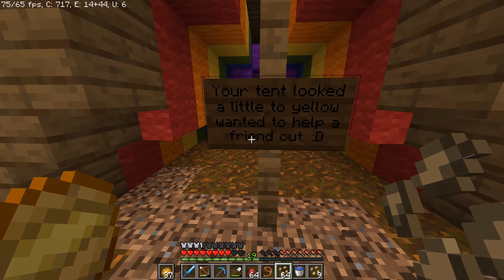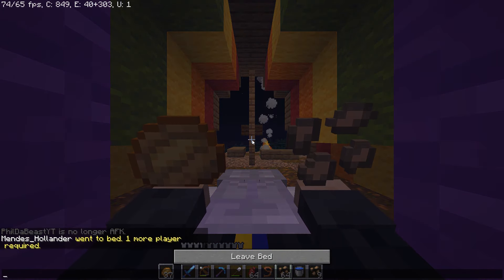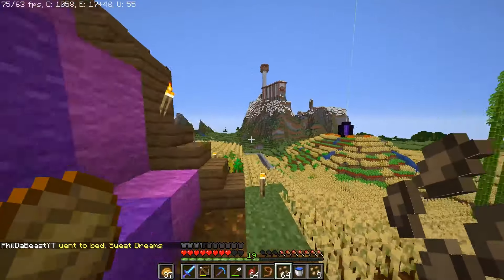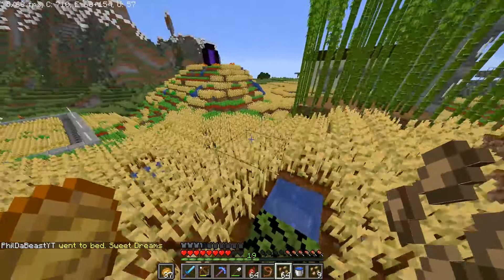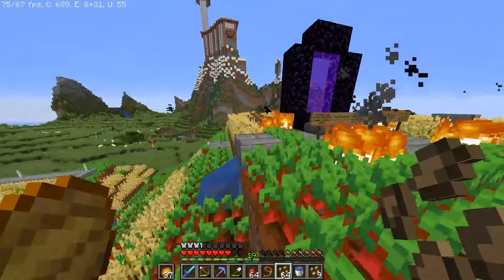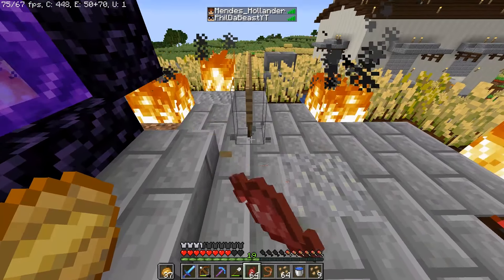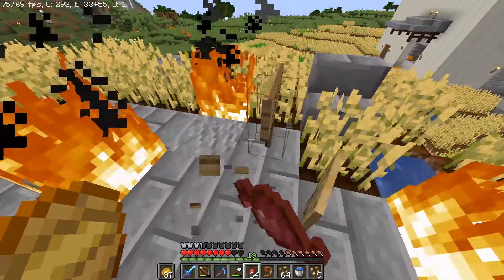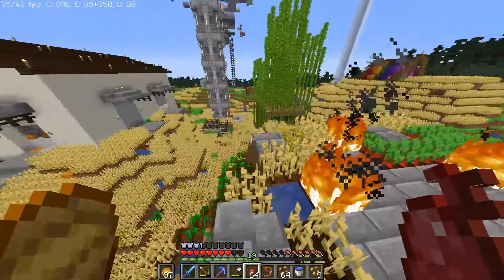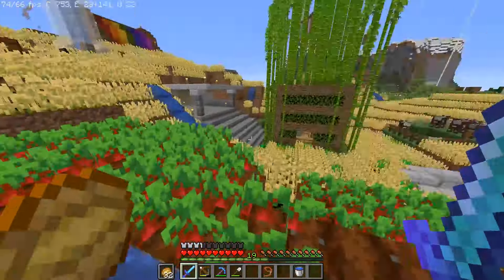Let me get a couple screenshots of this. What is this? 'Please don't blame me. I tried to stop him and read the book.' Your tent looked a little too yellow, wanted to help a friend out. I genuinely don't know if I'm even going to attempt to actually break all of this. He really changed the ground to stone bricks and stuff, but then he just left the signs. Was the ground here already stone bricks? I don't remember — I don't think it was.